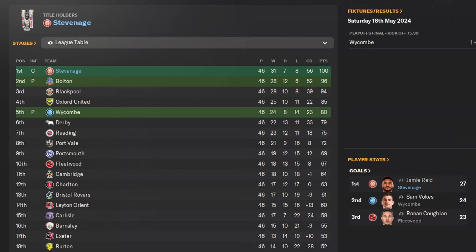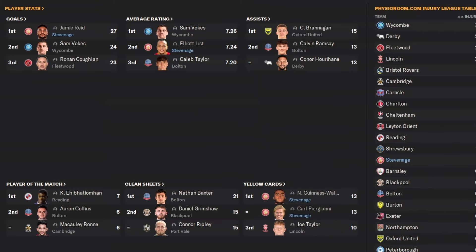31 wins, 7 draws, 8 losses — 100 points on the board and a plus goal difference of 56. Fair play to Bolton, they pushed us quite far. Jamie Reid was top goal scorer with 27 goals in the league.